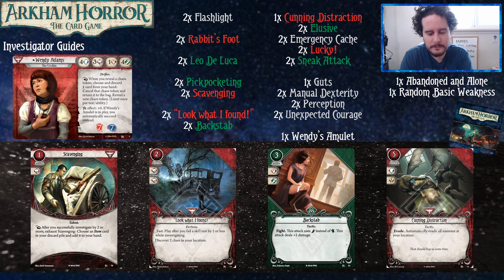Look What I Found is very good — most red decks love it. Getting clues is good. Backstab is a good way for Wendy to actually fight, because as Travis said, she has one combat, which might as well be zero. Backstab allows you to actually kill things at a pretty efficient level — very efficient, actually. Three damage is a lot; that'll kill most enemies. Distractions is one of my favorite one-offs.